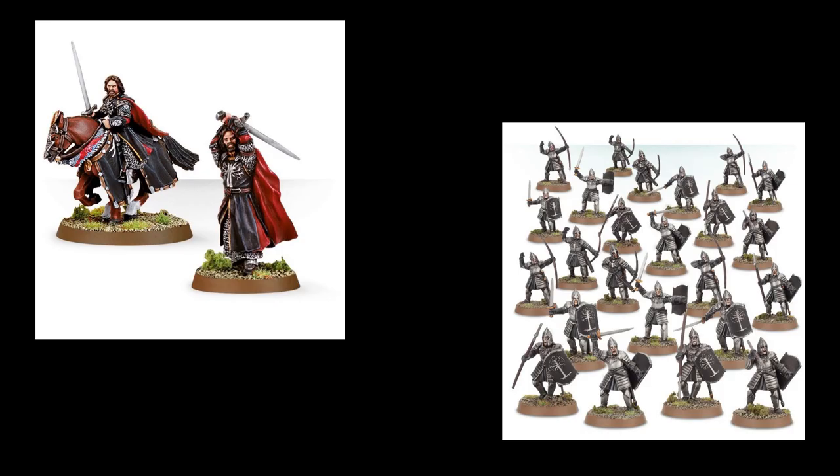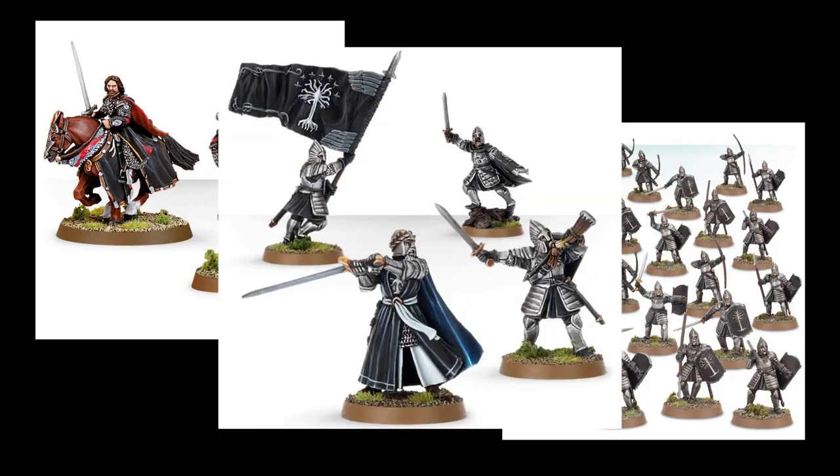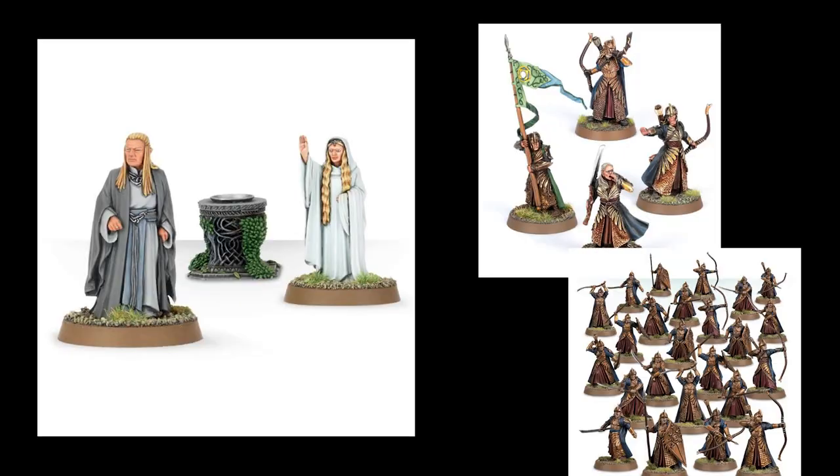Because you need one hero for roughly every 12 troops, you probably want to add in a few more heroes. A great way to do this is by getting the command set for the faction that you're playing, because this gives you a banner — which is really important for building a strong army list — as well as a couple of other heroes to lead troops. So if you get your hero that you want, your command set, and a box of warriors, you've got a fully playable army that's probably going to sit around 500 points.